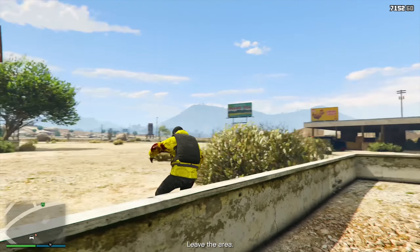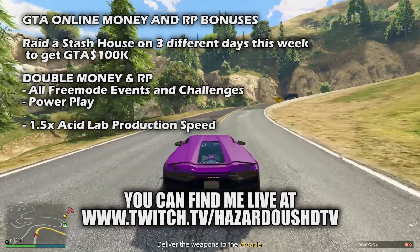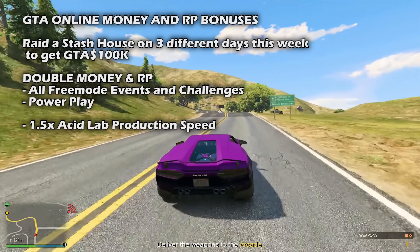So let's recap quickly all of our money opportunities. We have double money and RP on every single free mode event and every single free mode challenge this week, double money and RP on Power Play, which is an adversary mode, and one and a half times Acid Lab production speed boost.